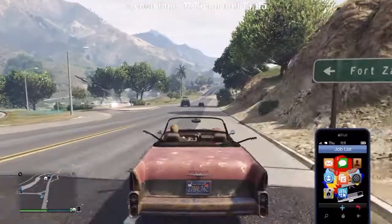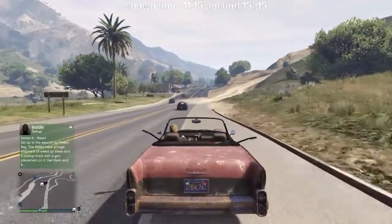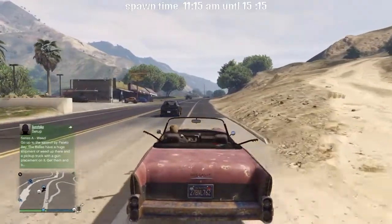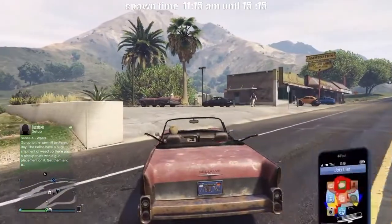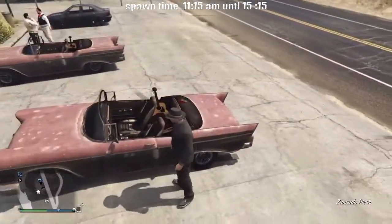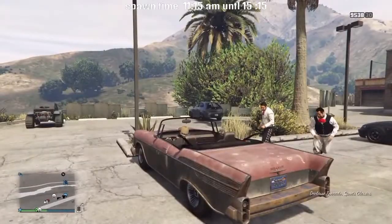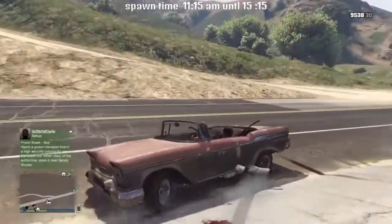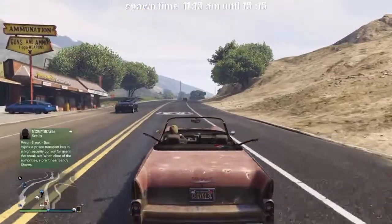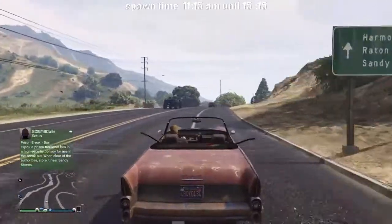Once I get close to the parking lot, I close the phone so I don't accidentally go into a job or mission — just like that, close the phone. If you can help it, you don't want to shoot these guys or you'll get a wanted level. I accidentally ran one over — accidentally, my foot. Well, now they'll come after you. Jose is dead; Pedro didn't come after me though.